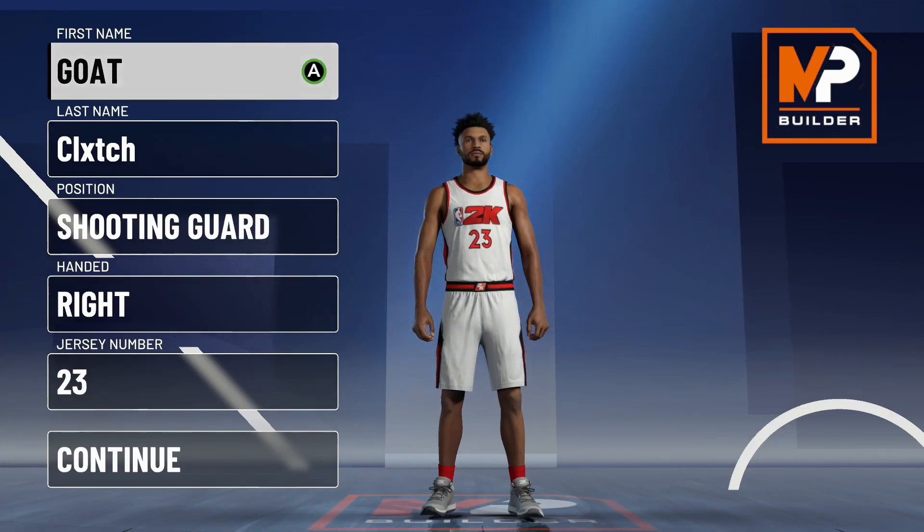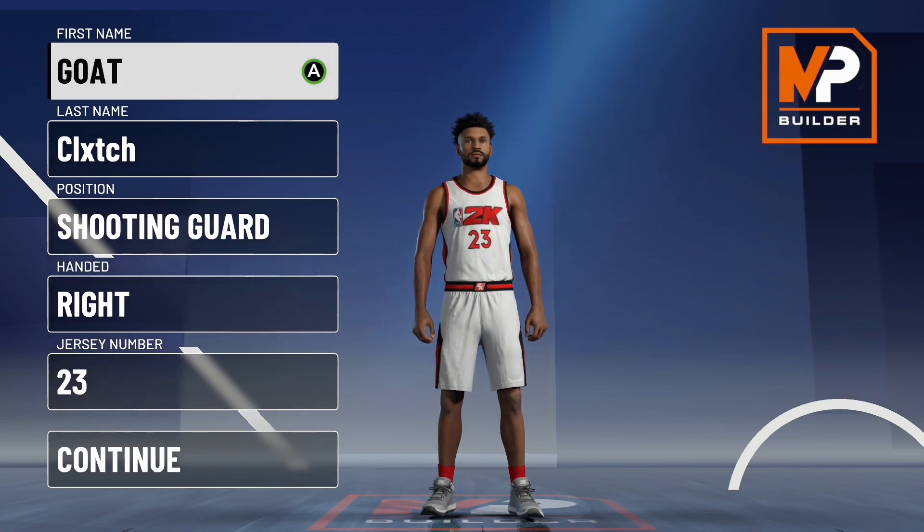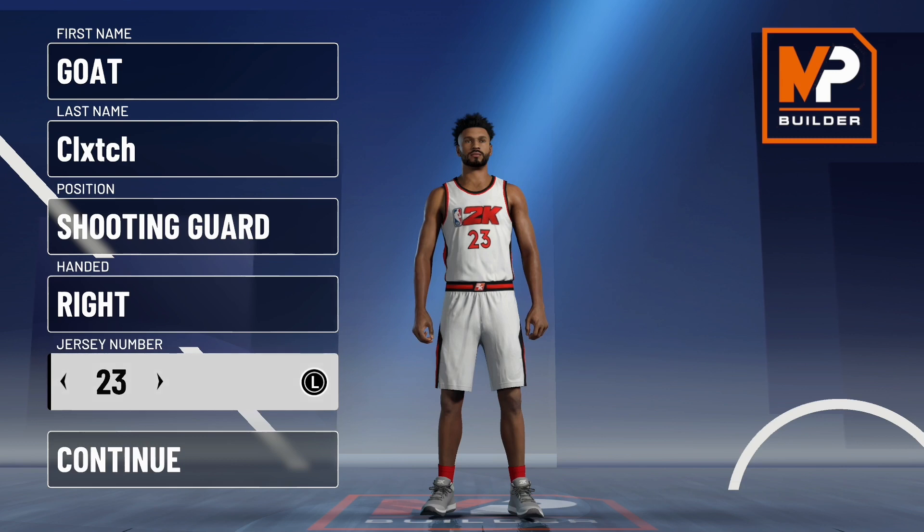We're back with another video. Today we got this new 64-badge Shooting Guard build in NBA 2K21. This is the final position I had to cover. We've already covered Point Guard, Small Forward, Power Forward, and Center. Make sure you check those videos out if you haven't already. Now we got the Shooting Guard, the final position to cover. Make sure you make this build a Shooting Guard — the other stuff does not matter, that's personal preference.